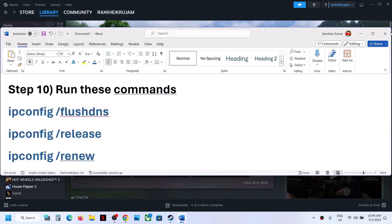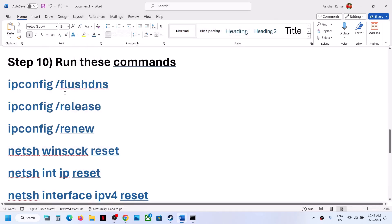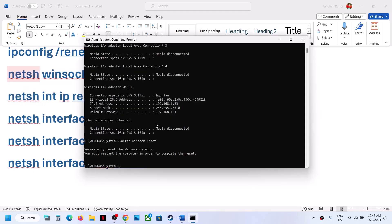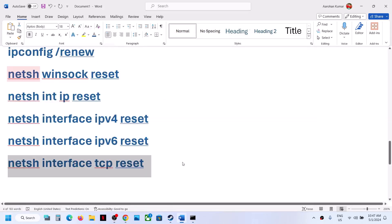The next step is to run network commands. All commands are provided in the video description. Type CMD in the Windows search box, right-click on Command Prompt, and Run as Administrator. Copy and run all the commands one by one, pressing Enter after each. Once all commands are run, make sure you restart your computer, then launch the game and check.